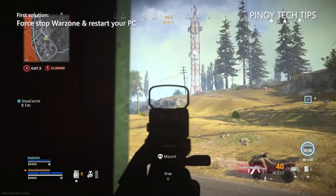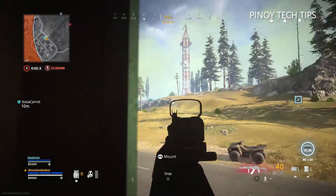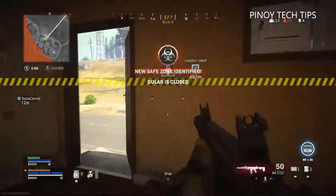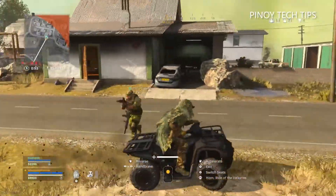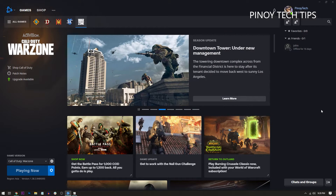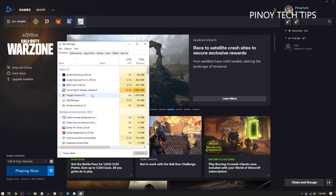First solution: force stop Warzone and restart your router and PC. When dealing with this kind of problem, the first thing you need to do is to refresh the memory of your computer as well as your network. If you've already opened Warzone and you're stuck on the screen showing dev error 6034, force stop the game before restarting your devices. Press the Control, Alt, and Delete keys at the same time, click Task Manager, look for the Modern Warfare service, click on it, then click the End Task button at the lower right corner of the window.